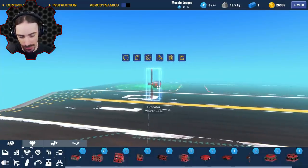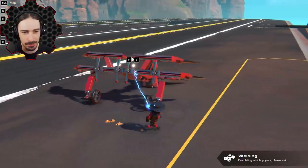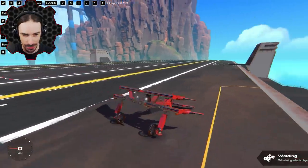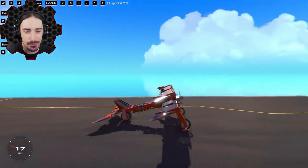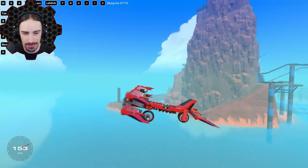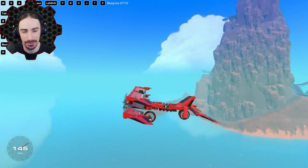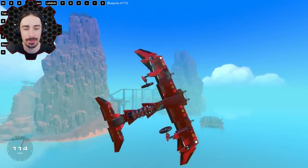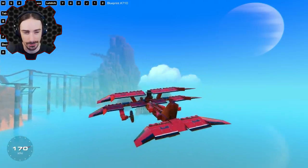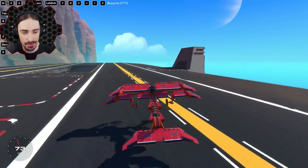Propellers aren't the most powerful things in the game. I built this propeller-powered plane for my co-op series with Cosmo in survival — it uses just four propellers. With four propellers and very non-ideal aerodynamics I go about 150 kilometers an hour. To break the sound barrier I need to reach around 1234 kilometers an hour, so I've got my experimental work cut out for me.